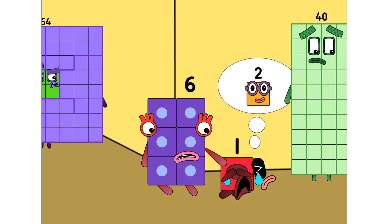Where is 2? 2 fell into a hole and went to an obby. But if 2 finishes the obby, then he comes back to the spot where we all are.